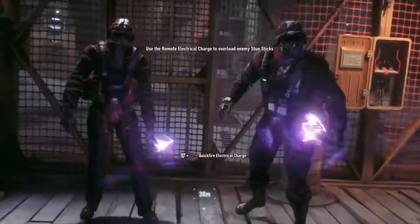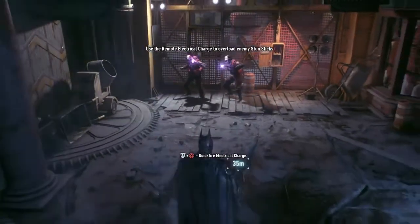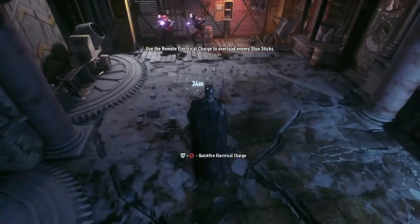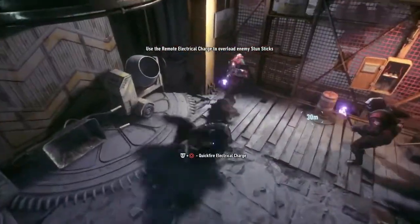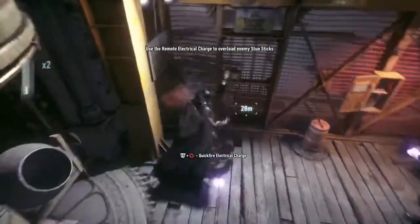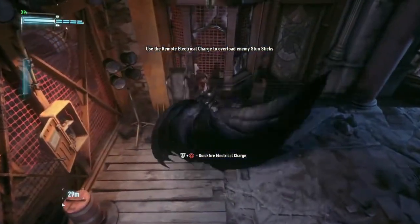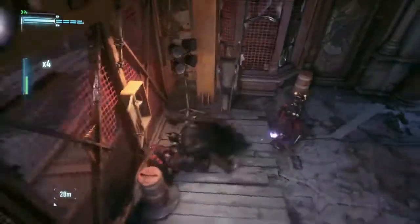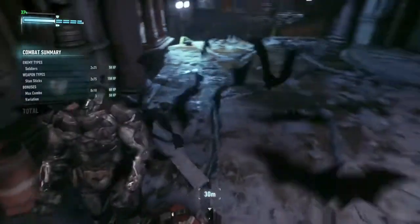Okay, 'He said you'd be coming for the generator.' Two dudes with electric sticks. But I have my stun ability which seems to do these guys. Got to make sure I actually stun them first — it disarms them, which is pretty cool. Nice, little job done.